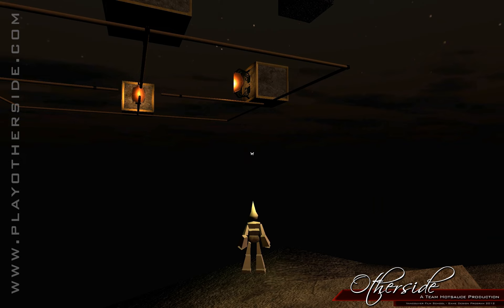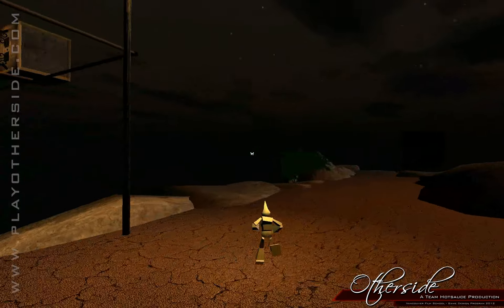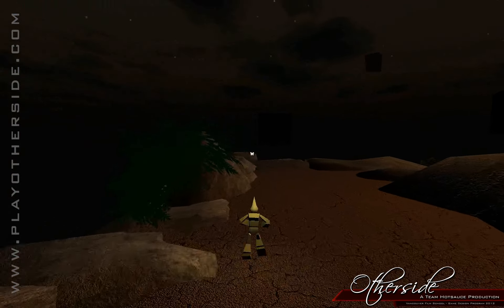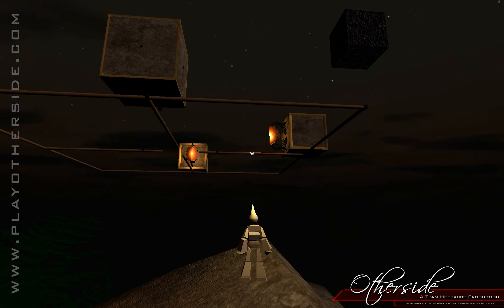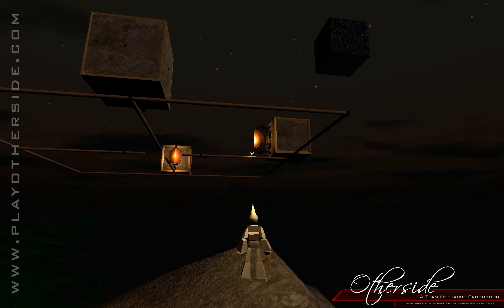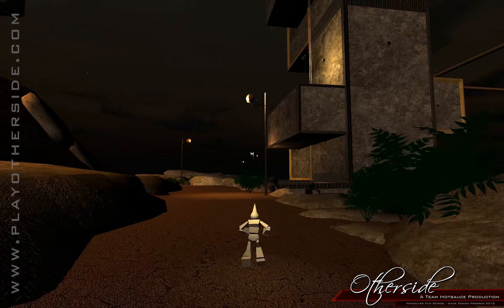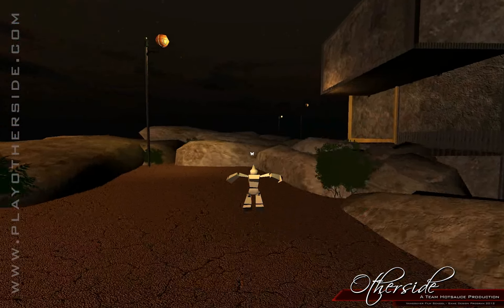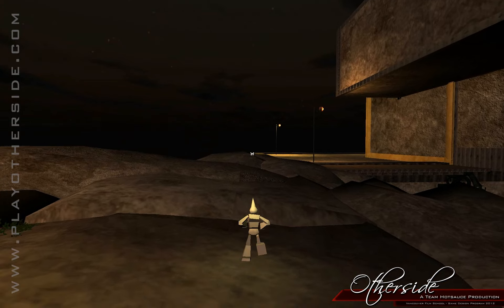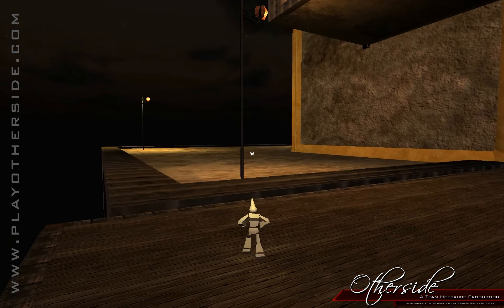All right, from the beginning of the level we have these four pieces here - actually two of them you can't really see, but you have these two pieces that have quarters of a sphere. The goal of this puzzle is to put those quarters together to make the sun.